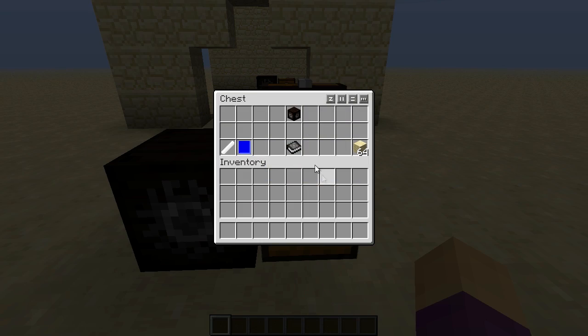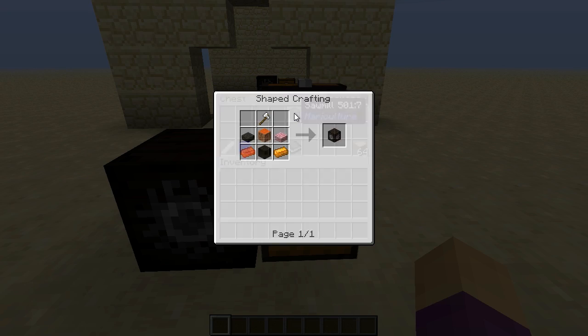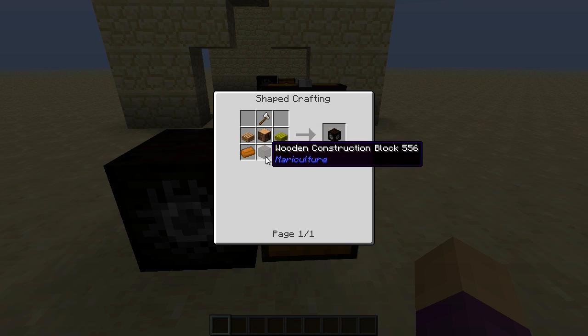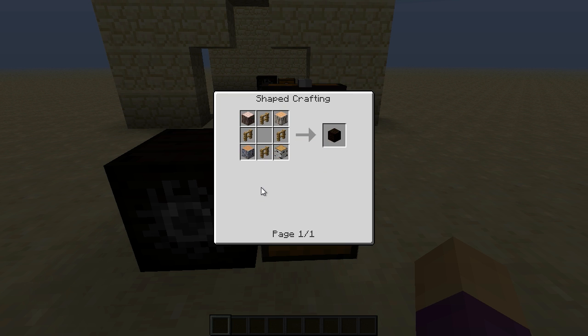The sawmill itself is not hard to construct. You need a log, some copper ingots, some wood slabs, and what's called a construction block, which is used in a lot of machines in Mariculture. And that's not hard — fence posts and logs. No big deal. And of course, an iron axe to top things off.